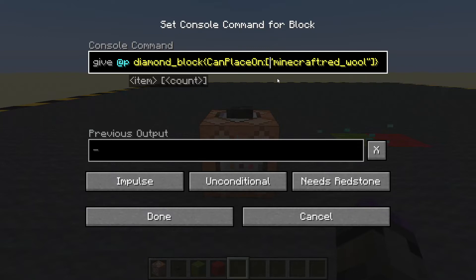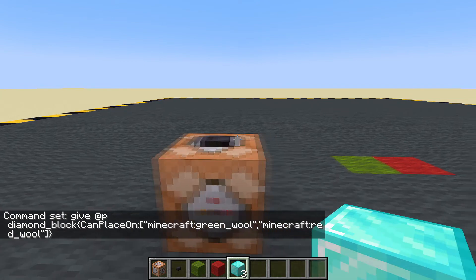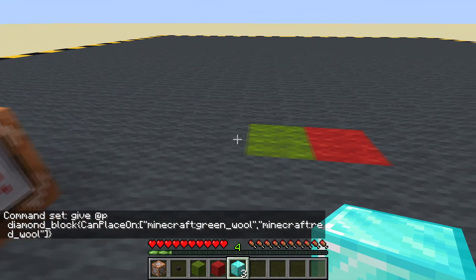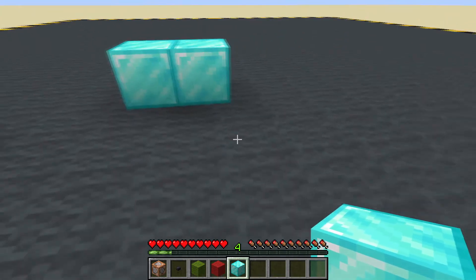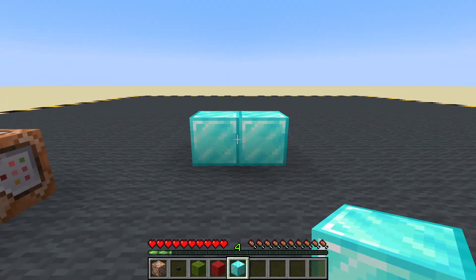Maybe you want more than just red wool — simple enough. A couple more speech marks and a comma, and add minecraft:green_wool. So now that can be placed on green wool and red wool. Let's give myself two of those and go back into adventure mode. Can't place it on grey, can place it on green, can place it on red. So that's quite simple — that's how in adventure mode we can control where people can place the blocks down.